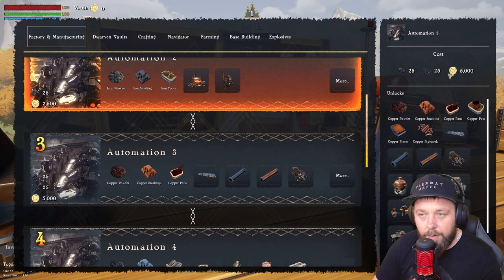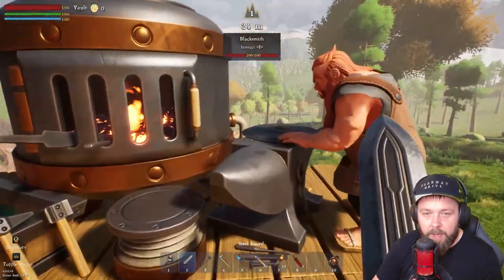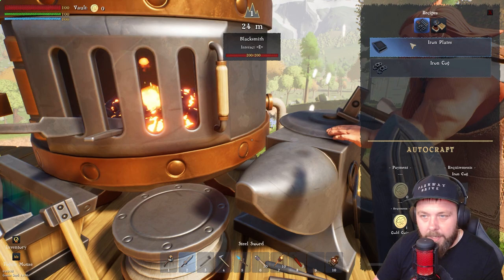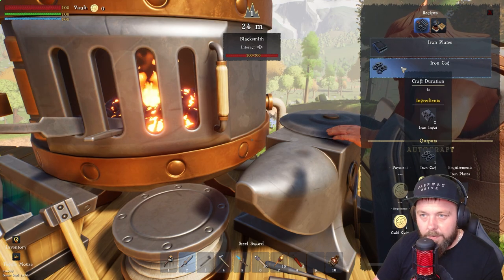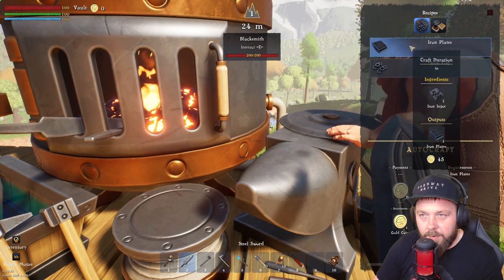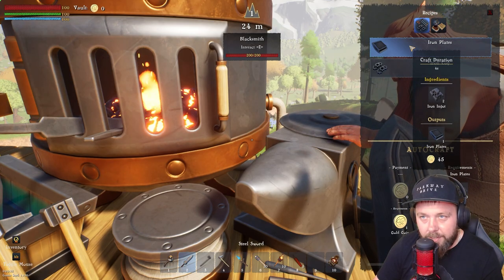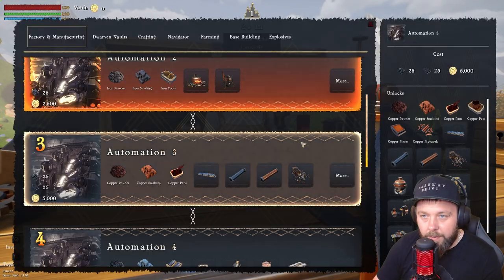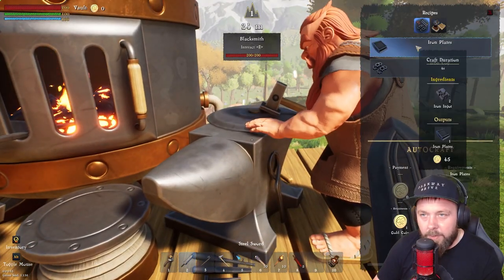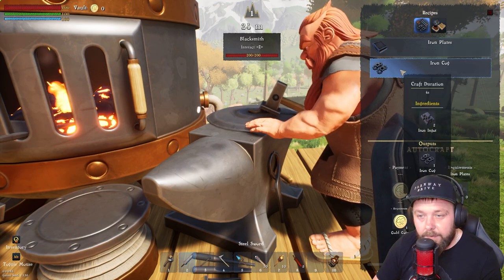We need 25 iron cogs, 25 iron plates, and 5000 gold coins. If we head over to Lobster here, he can craft the iron plates and the iron cogs for us, but they require quite a few iron ingots and gold coins. For the iron plates we need two ingots per plate and 45 coins each. So we need 50 ingots and 1125 gold coins.